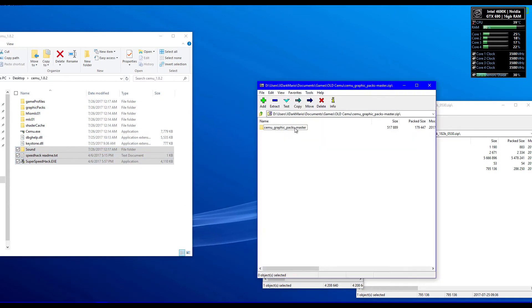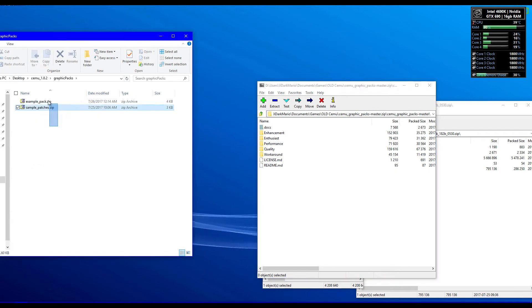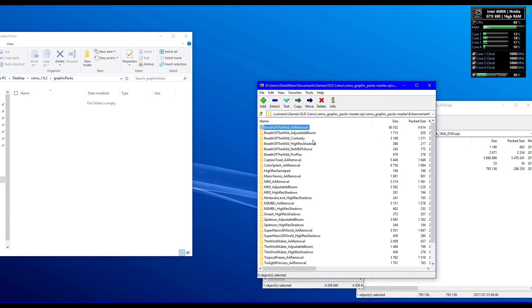Now for selecting the correct graphics packs — a lot of people leave this out when explaining. They don't only help the game look good, they can also help performance. You will need to download and install these graphics packs — links are again in the description below. I wouldn't leave you hanging.